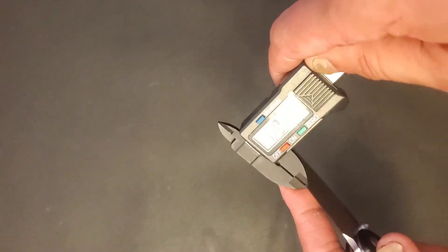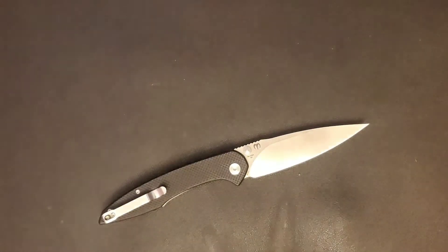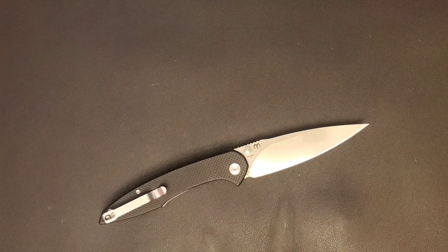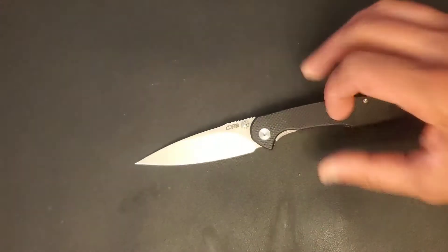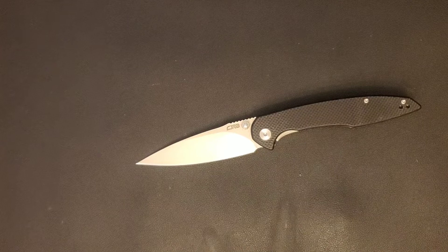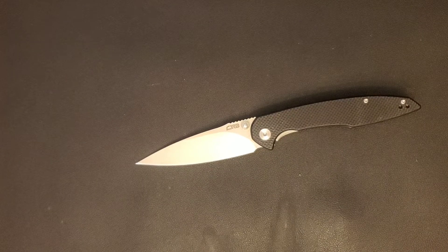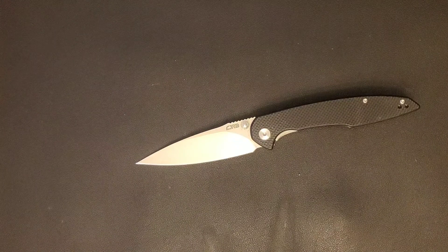The thickness behind the edge is floating between two and three thousandths, which means it's about 25 thousandths behind the edge. The Briar came in at a solid two — not floating — so I'm going to say the Briar is a little bit thinner behind the edge. This has a full flat grind except for a portion near the spine, so I'd call it about a seven-eighths flat grind.